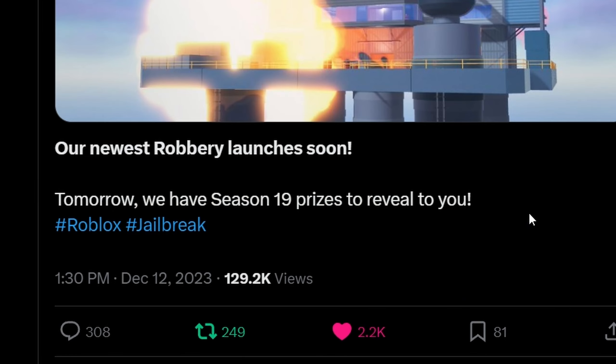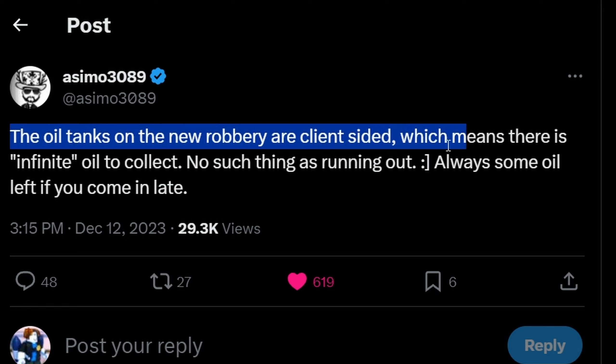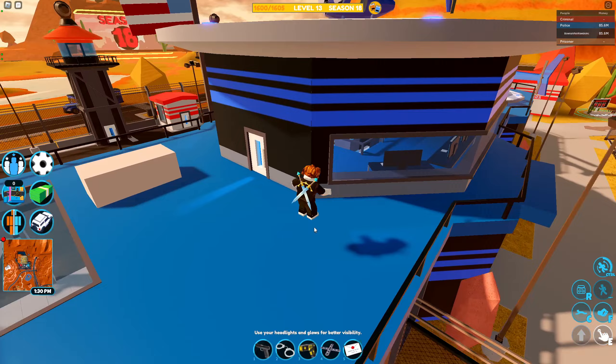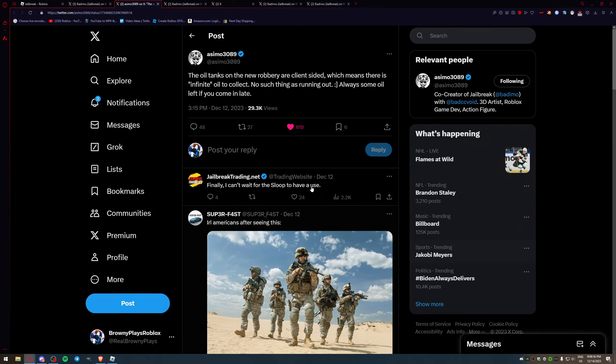Tomorrow we have the Season 19 prizes reveal. One key thing: the oil is client-side, which means there is infinite oil to collect — no such thing as running out. There's some oil left even if you come in late. Basically everyone will be able to rob it, which is pretty interesting.